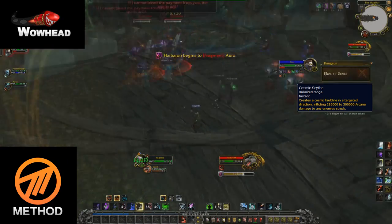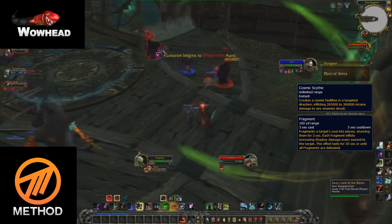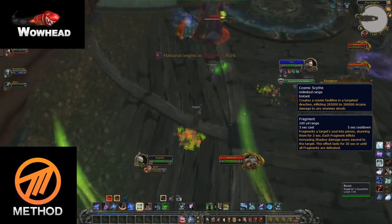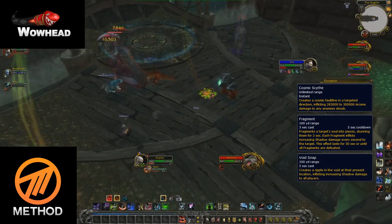Throughout the fight the boss will choose random players and fragment their souls. This will stun them and summon two adds with really low health that you need to kill to free the stunned player. After you've freed them by killing off these soul adds, a new mob will spawn called Shackle Servicer. This mob should be killed off fast and interrupted.